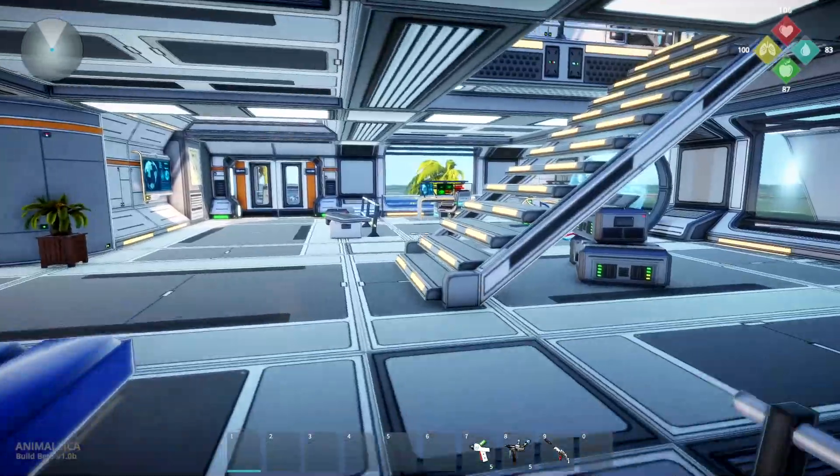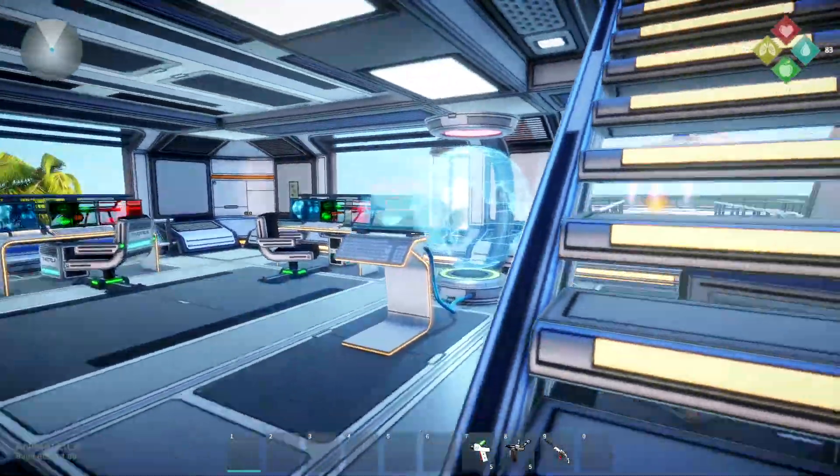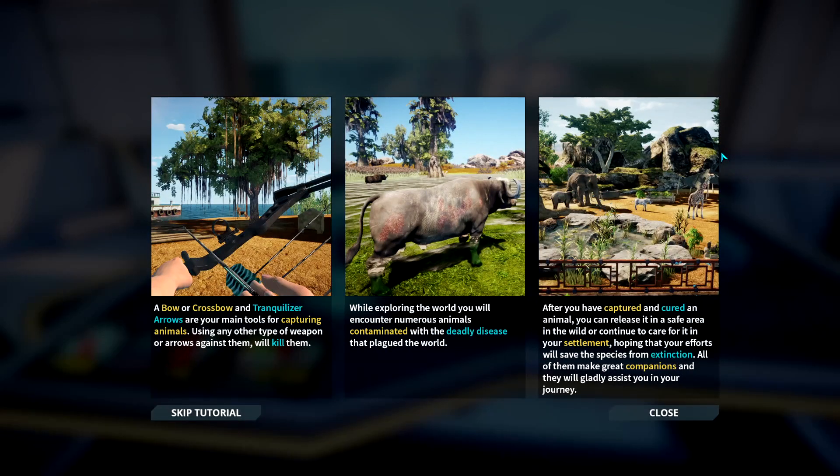I think we're good in here too. We went into the room with the dog poster. Here we go — what do we got here? A bow or crossbow and tranquilizer arrows are your main tools for capturing animals. Using any other type of weapon or arrows against them will kill them. While exploring the world, you will encounter numerous animals contaminated with the deadly disease that plagued the world. After you've captured and cured an animal, you can release it in a safe area in the wild or continue to care for it in your settlement, hoping that your efforts will save these species from extinction. All of them make great companions and they will gladly assist you in your journey.